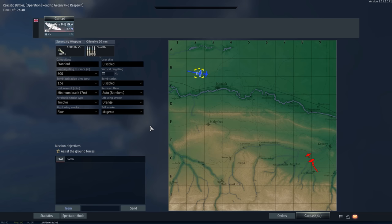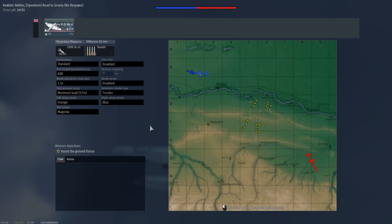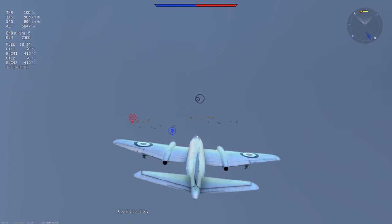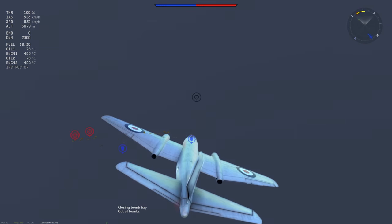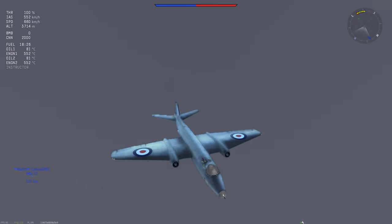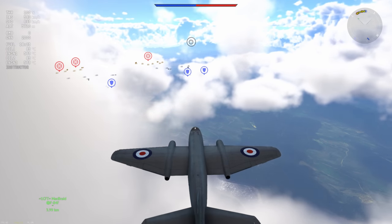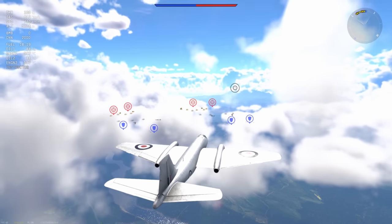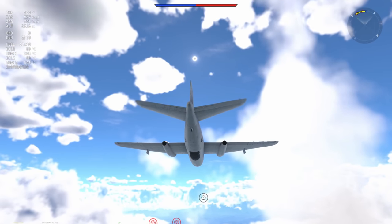It does sometimes feel like a bit of a whale, but once you get used to it, the Canberra B Mark VI is an absolute whale of a time. It's got a couple of unique characteristics that make it particularly special. Namely, the two Avon engines give it plenty of acceleration and plenty of thrust, and that massive wing allows it to generate an insane amount of lift. This plane is extremely maneuverable, and not a lot of people know about it. It also has 2,000 rounds between four Hispano Mark V cannons.